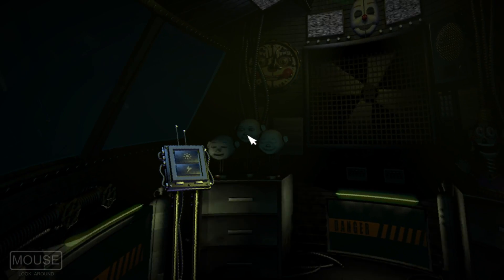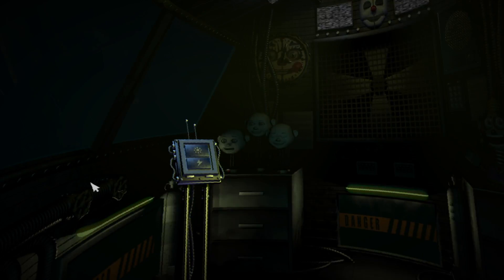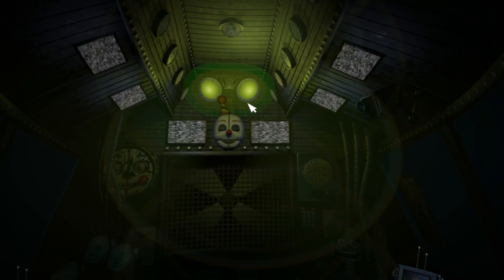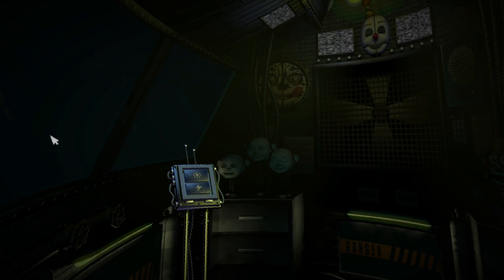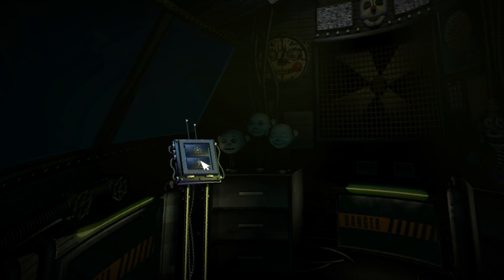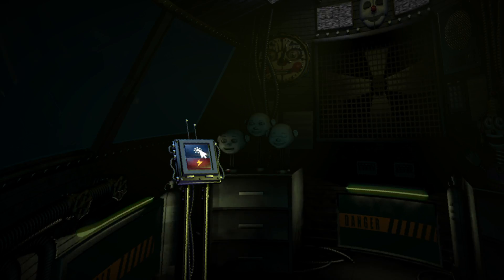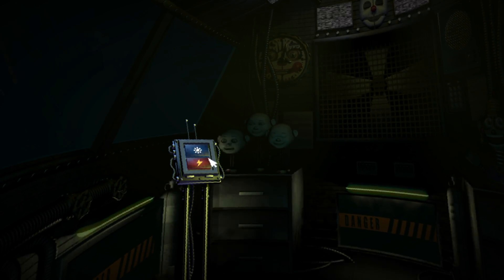You are now in the primary control module — it's actually a crawl space between the two front showrooms. Let's get started with your daily tasks. View the window to your left. This is the Ballora Gallery Party Room and Dance Studio, encouraging kids to get fit and enjoy pizza. Let's turn on the light and see if Ballora is on stage. Press the blue button on the elevated keypad to your left. Looks like Ballora doesn't feel like dancing — let's give her some motivation. Press the red button now to administer a controlled shock. Those things are creepy.